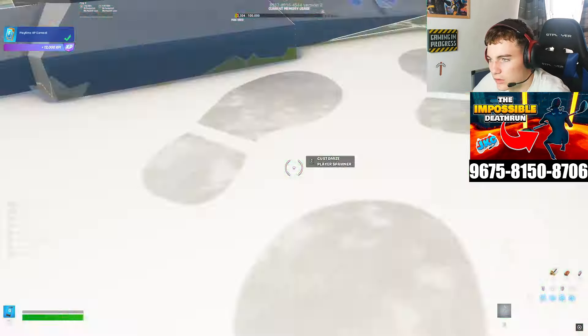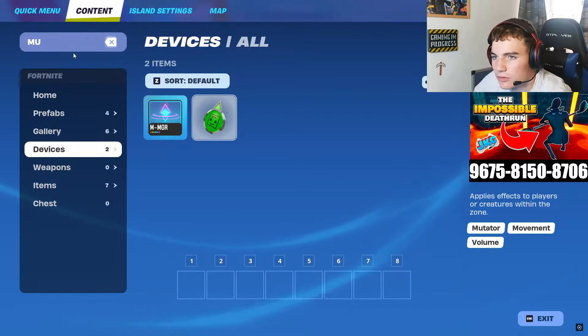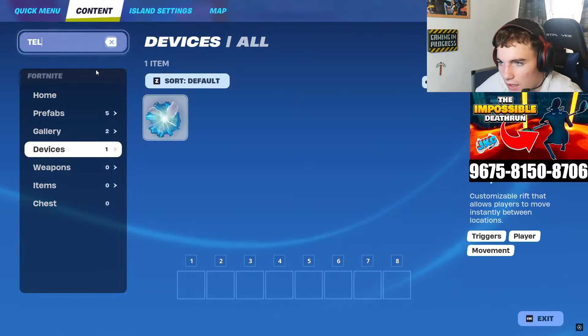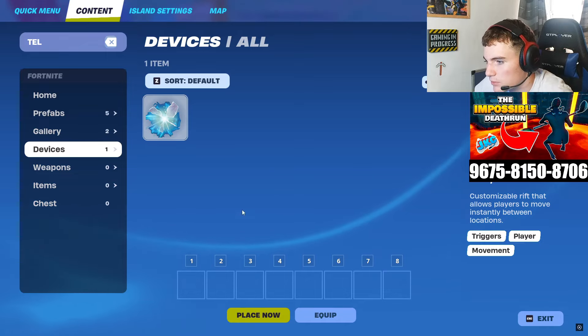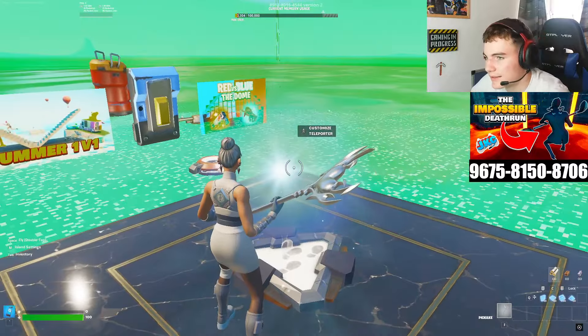Save your settings, then come up and place a teleporter device. You can find a teleporter device by just typing it in — it looks like a rift. It's called teleporter, and it's a customizable rift that allows players to move instantly between locations, which is exactly what it is.